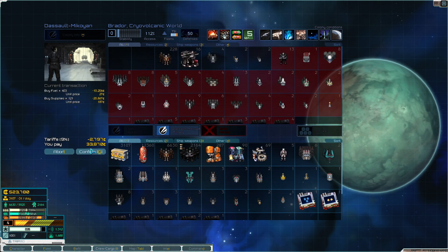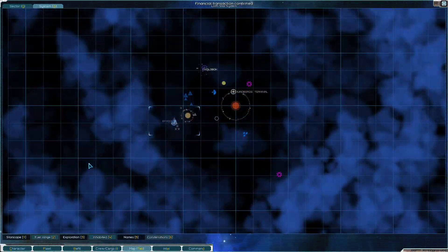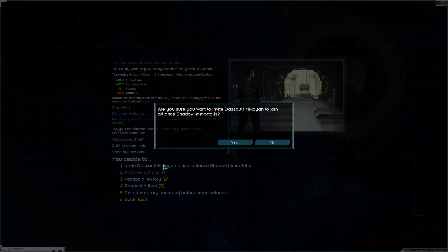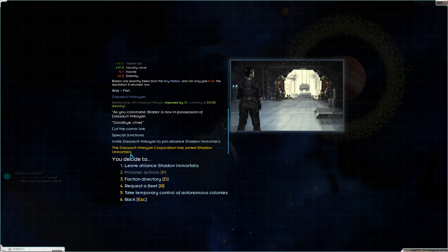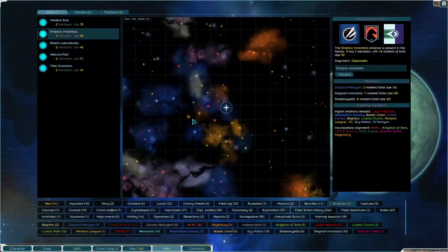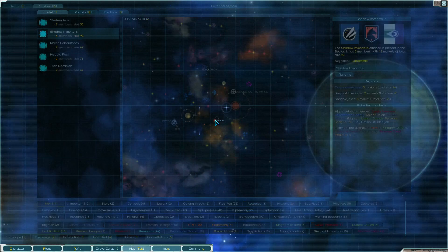Once again, they don't have a lot of stuff available. So let's check and see our resources here. We have two planets. Special functions is invite to Shadow Immortalists. Hooray, they're back! We were already the largest alliance here. I could leave the Alliance and be like, you guys have fun. But yeah, we want to have a big tent here and that big tent involves knocking down somebody else's tent.